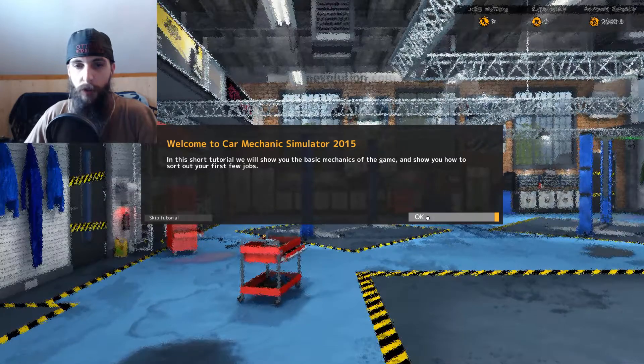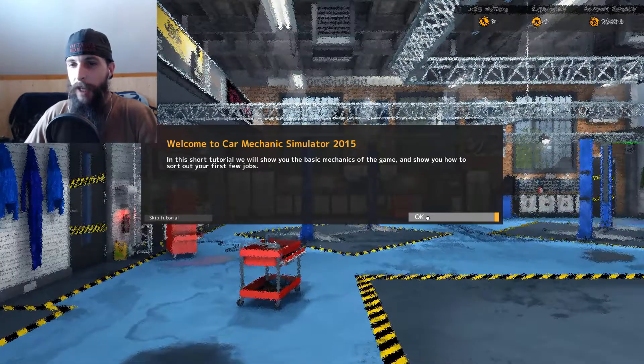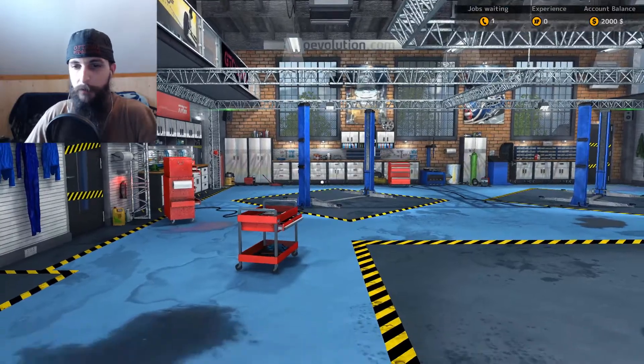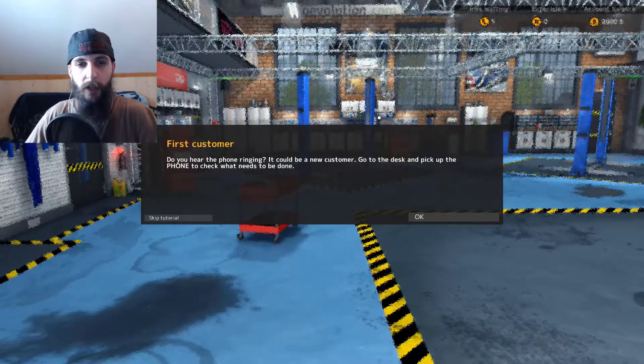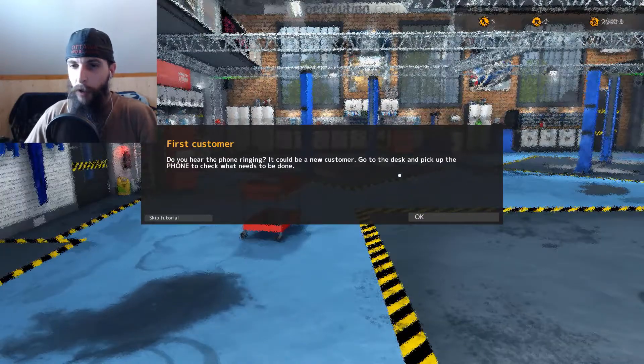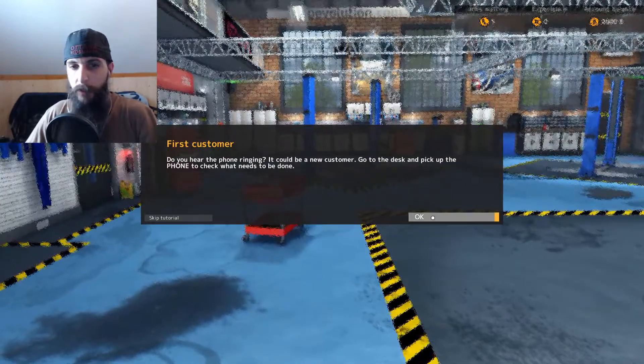In this short tutorial, it will show you the basic mechanics of the game and show you how to sort out the first few jobs. Alrighty, first customer. Do you hear the phone ringing? It could be a new customer. Go to the desk and pick up the phone to check what needs to be done.